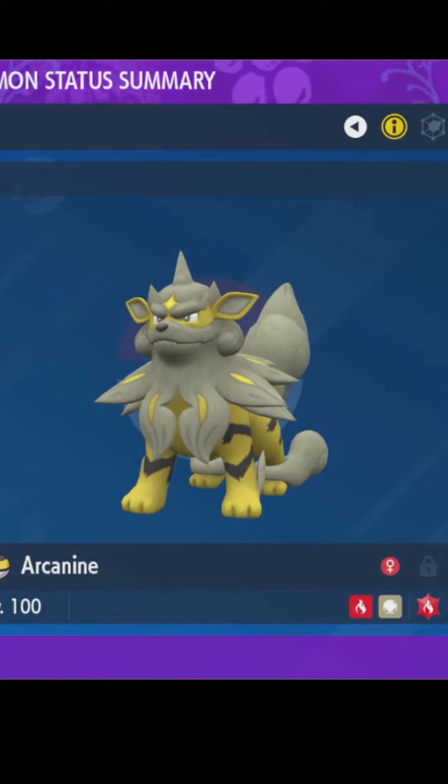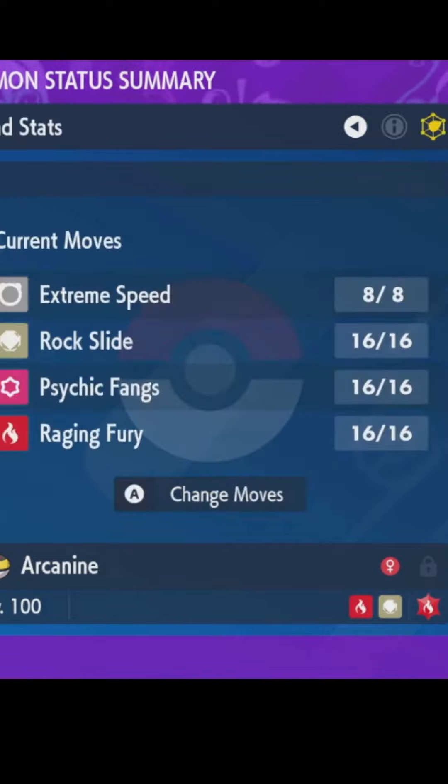We're still going to rock the Terror Fire ability, but instead of a Choice Band we've got an Assault Vest. For the moveset, of course with the Assault Vest we're running four attacks. We've got Raging Fury to give more longevity than Flare Blitz, and we are running max HP and Special Defense on this set.